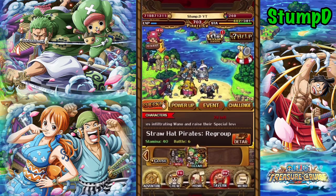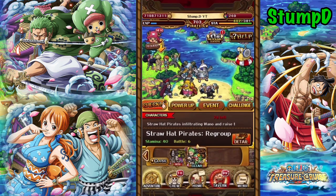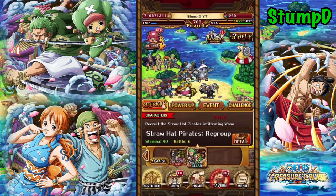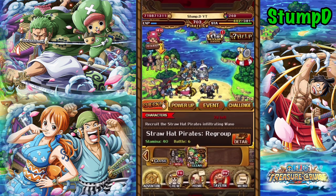What is going on homies? It's your boy Stumped back for another OPTC video. In today's video we're taking a look at the Regrouped Straw Hat Pirates event on 40 stamina difficulty. This particular piece of content isn't exactly tricky, but I thought I'd throw four teams for you guys just to quickly take out this content and farm up these Straw Hats, as they are going to be pretty required for the treasure map moving forward.